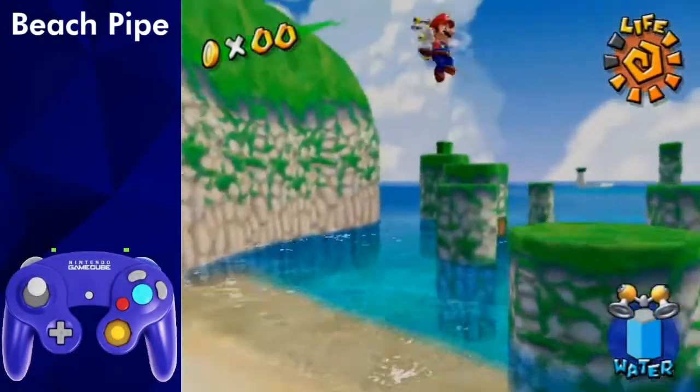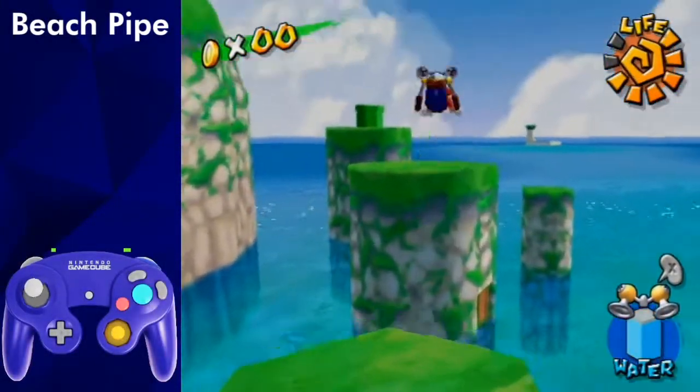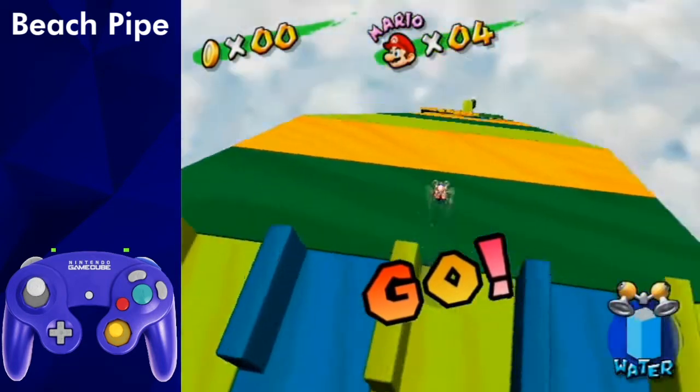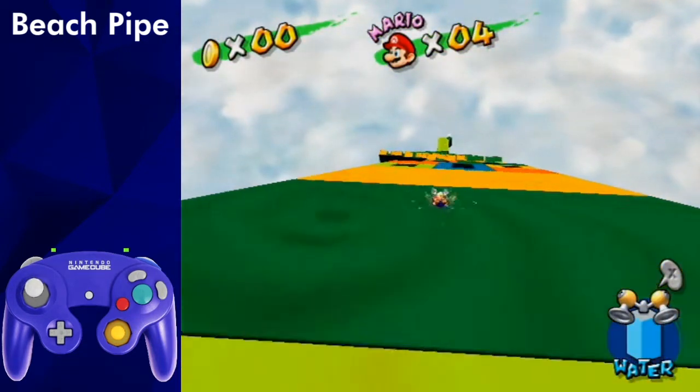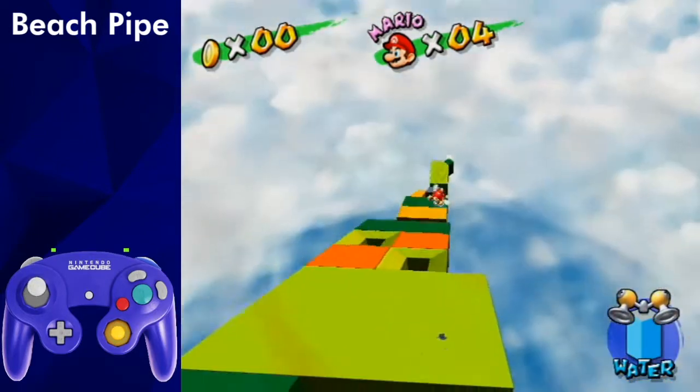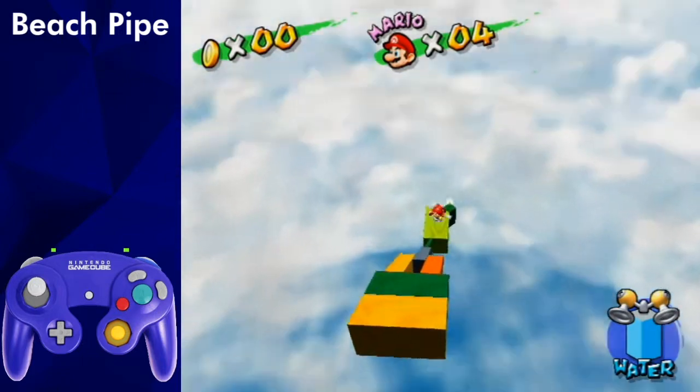After Gelato is the first Delfino Shine section of the run. First, hoverslide to the beach and spin jump over to the beach pipe and enter it. To do this part quickly, simply hoverslide at the start and aim for this hole. Keep holding forward, tap hover soon after you start going into freefall, and you should land on the shine.